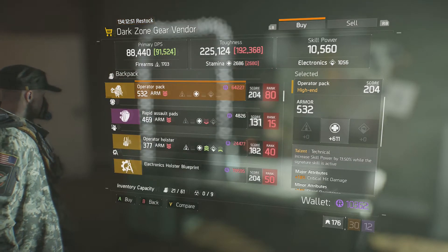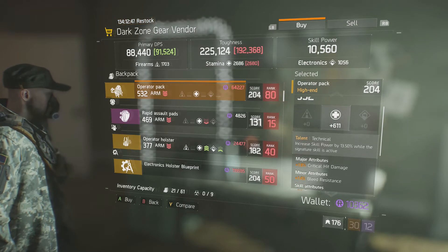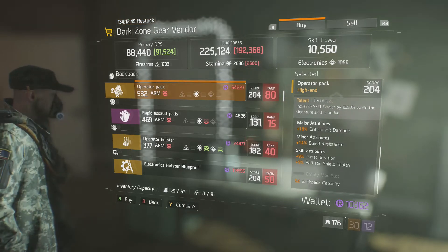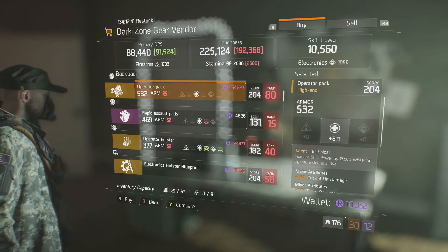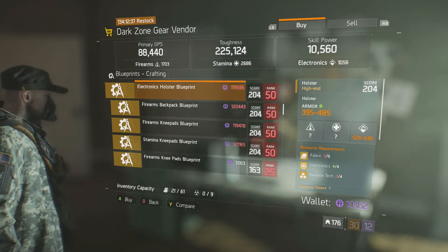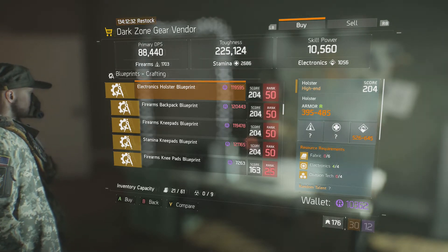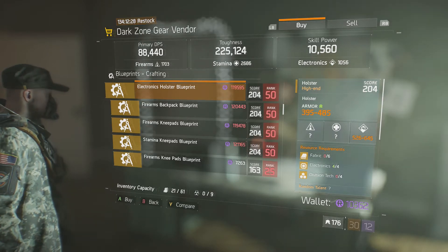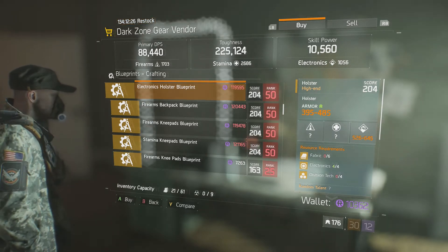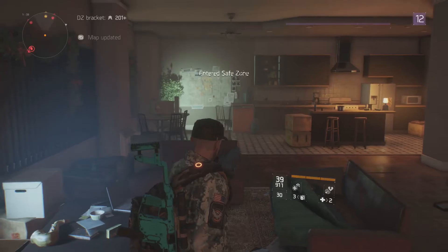We also have a Stamina Backpack. I'm definitely going to be picking this one up myself as I need a Stamina Backpack and it has critical hit damage on it, so it will definitely fit in nicely with my build. And in the 204 blueprints, we have the Electronics Holster, Firearms Backpack, Firearms Knee Pads and Stamina Knee Pads. If you haven't picked those up yet, they're definitely worth grabbing. I'm slowly working my way through buying all of these when I have money left at the end of the week.